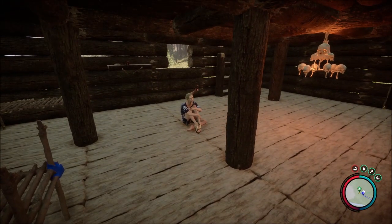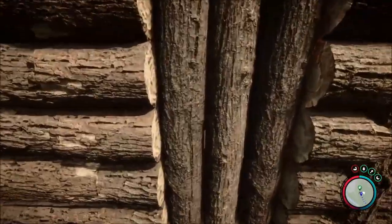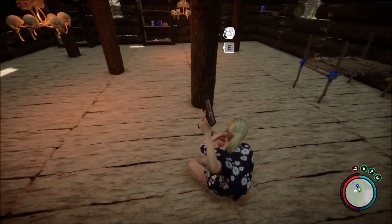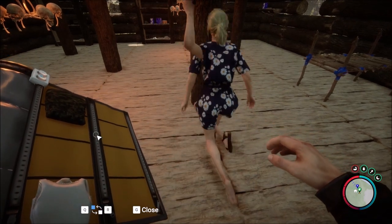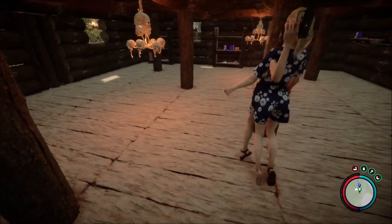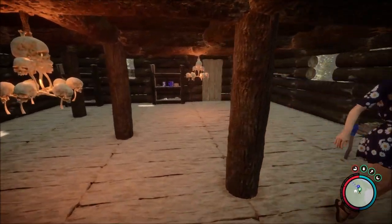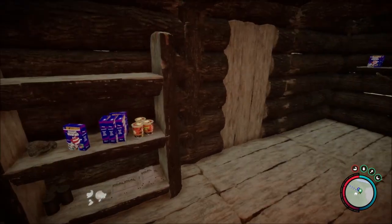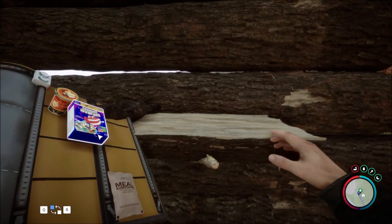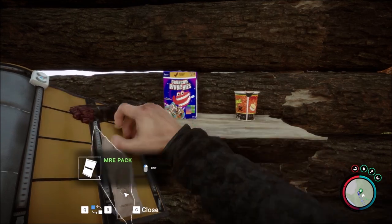I learned that you can put shelves in your house and put things in them — that took a while to figure out. I also made beds. This is where I'm trying to figure out if I can give things to her — holding E — I thought I might be able to give her food or ammunition, but it wasn't the case. You are limited to what you can give her. I also thought that by putting food and stuff on the shelves, Virginia and Kelvin would eat them, but it doesn't look like they're doing it.